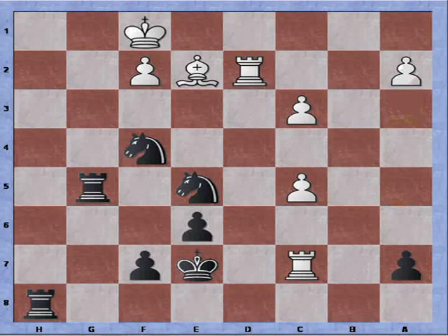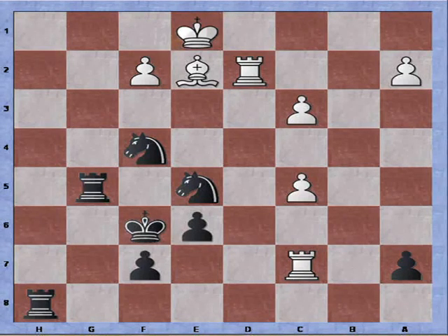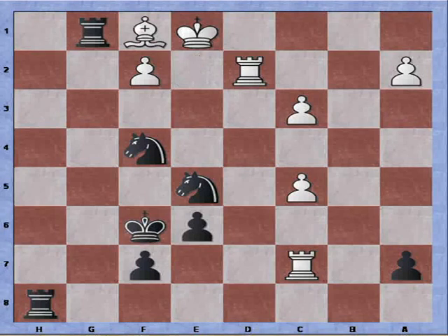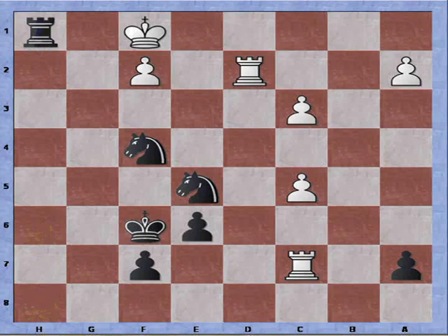Rook takes pawn check, king flees to f6, king to e1 hoping to add protection. Rook to g1 check, bishop to f1 — and now a rook sacrifice: rook takes bishop, forcing the recapture. King takes rook, leading to a backrank mate with rook to h1. This is a very simple example in the Alekhine, and it demonstrates nicely how we can create doubled pawns and use that to our advantage. I hope you liked this video — please leave a comment and have a great evening.